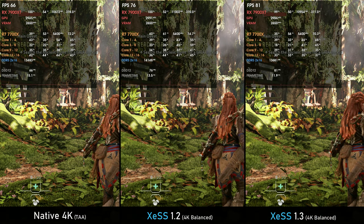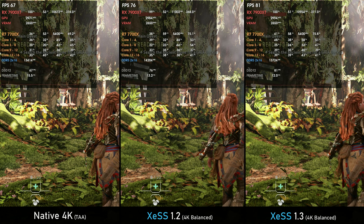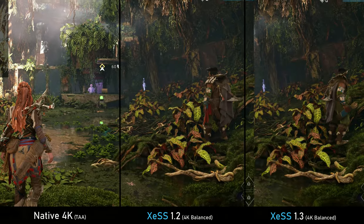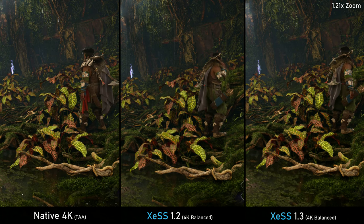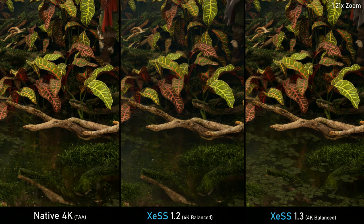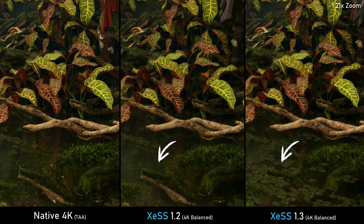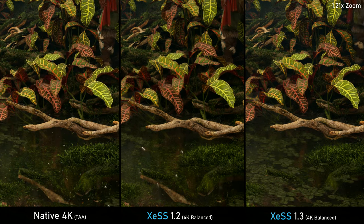With Horizon Forbidden West, XeSS 1.3 brings more fps and a crisper image — noticeable immediately in the foliage, stone pillars, and Aloy's equipment. One of the issues plaguing XeSS 1.2 in this game was excessive ghosting on particles and water drops, which XeSS 1.3 fixes at even lower render resolution. However, both XeSS versions get rid of lots of water particles compared to native, and XeSS 1.3 sometimes makes roots at the bottom blend into the water, effectively deleting data from the base image.